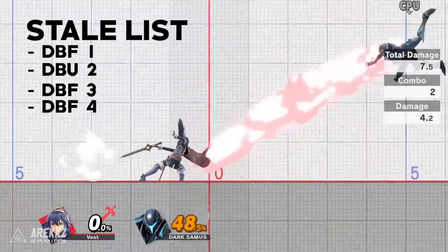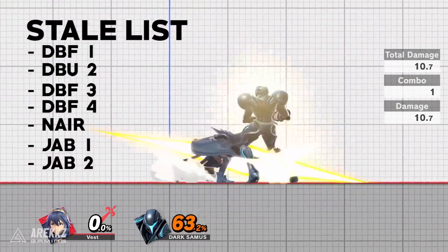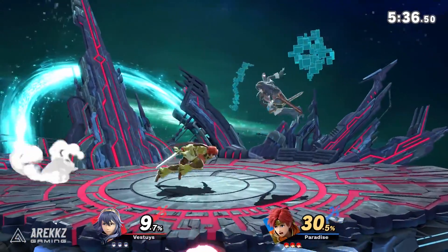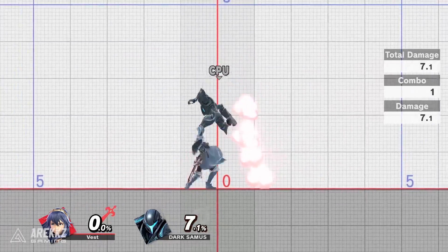You can unstale a move by using nine different moves afterward, which would knock it off of the stale list. It is important to note that you have to hit with the move in order for it to be added to the stale moves list — if it doesn't connect with anything its efficacy won't be lowered. That said, if you hit an opponent's shield or a throwable projectile, your move will be added to the list and become weaker.